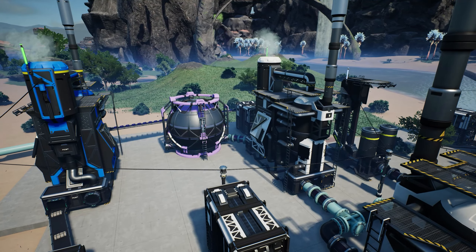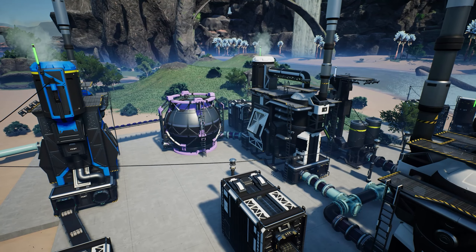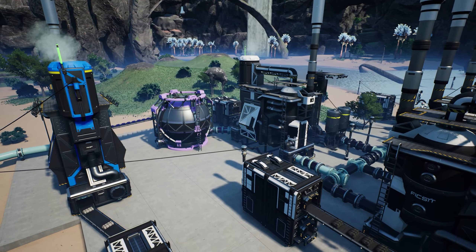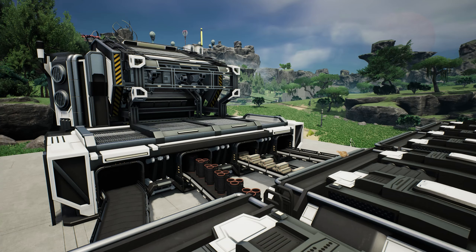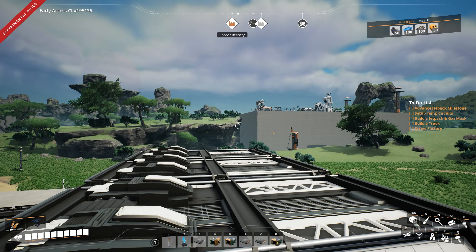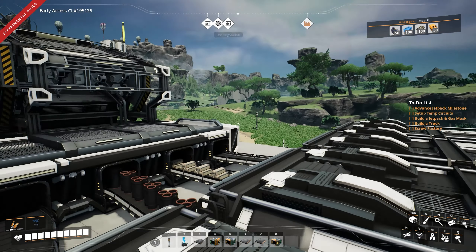Today, we're going to be moving on to Tier 6, where I'm hoping to build our first jetpack using the fuel that we've just gotten. And also start laying the groundwork for a screw factory, as it seems that we're just going to be needing quite a lot of that. Having a look at the manufacturer and the extra milestones that we're going to be needing.